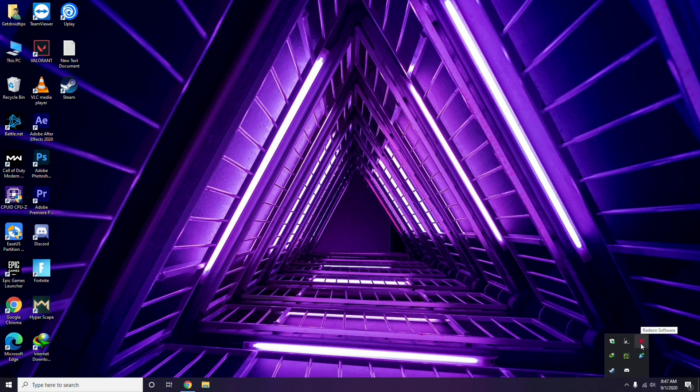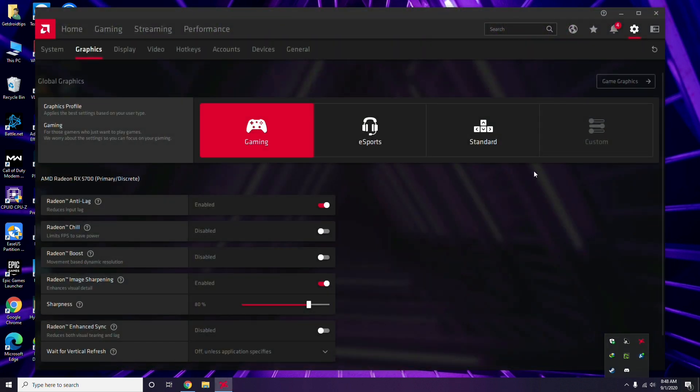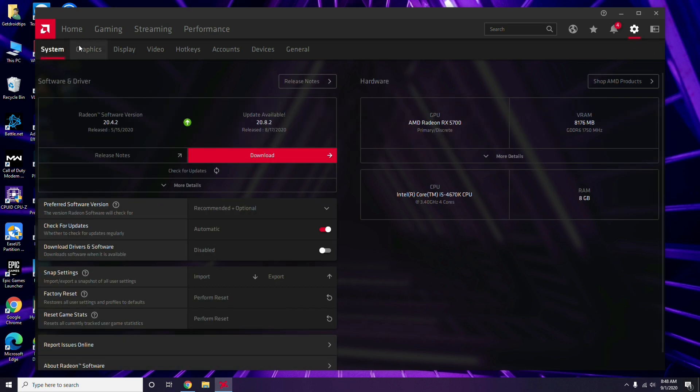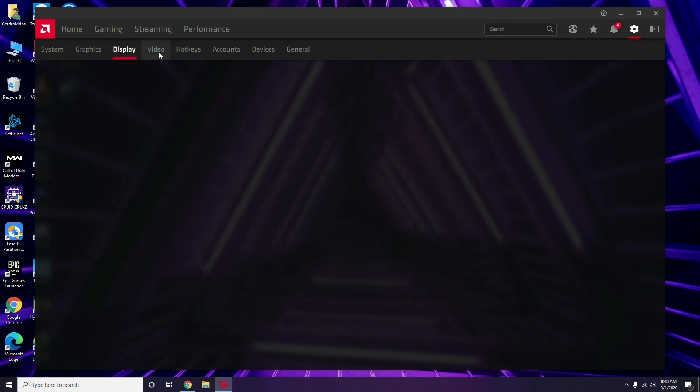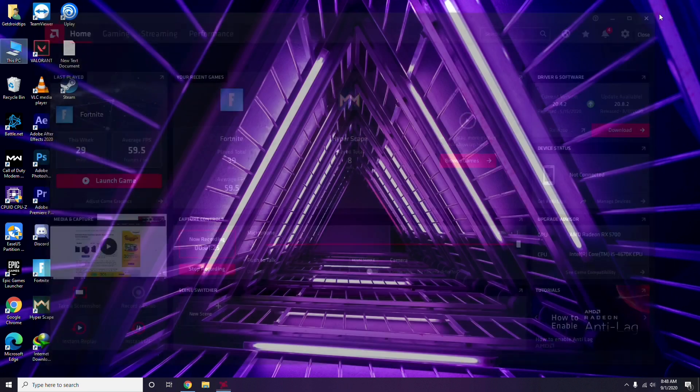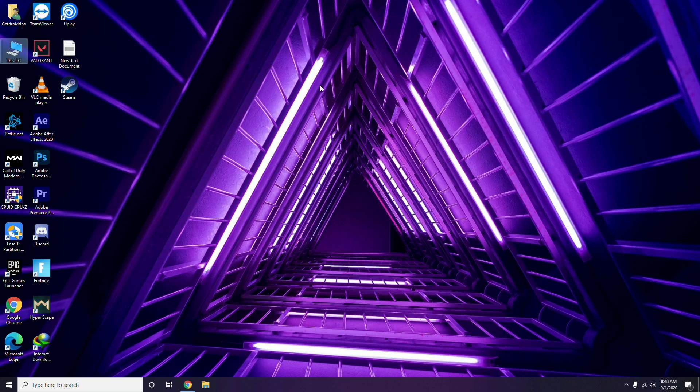You can also do it this way: click on your respective graphic drivers. In my case I'm using Radeon, so I click there, then go to System, then Graphics, and I'll get the update option there. Updating the graphic drivers can fix the issue most of the time.